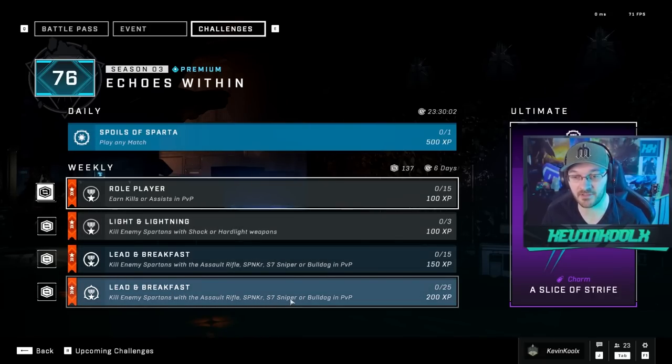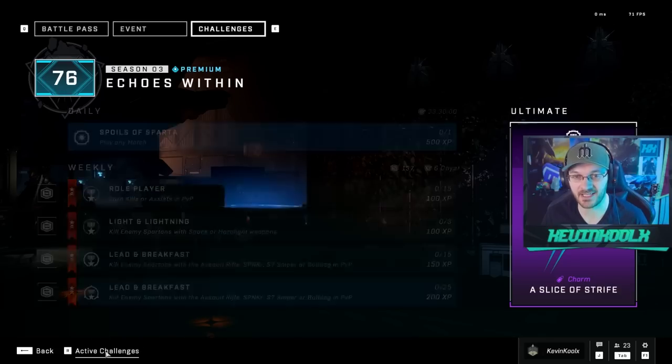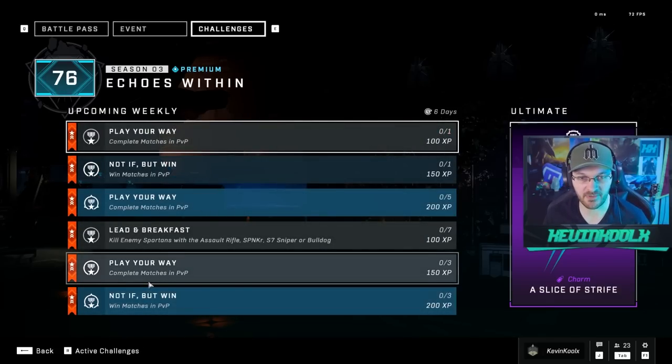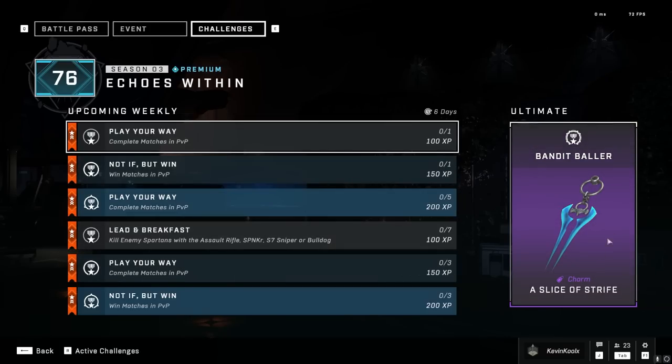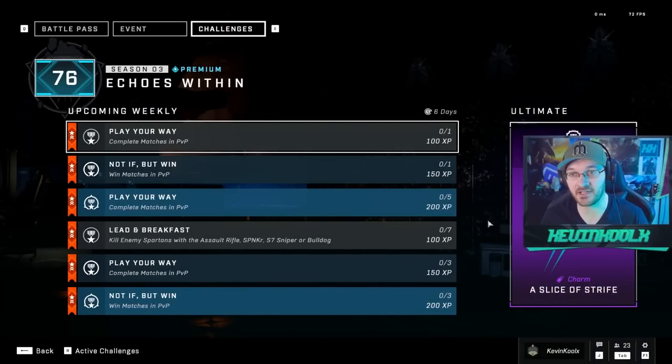Again, things like Assault Rifle, Spanker, Sniper Rifle, Bulldog kills — it just comes around to managing power weapons and things like that. None of these are really that specific. The weekly ultimate is the Bandit Baller weapon charm, which actually does look pretty sweet. I'm actually thinking about grinding out for this thing, it looks really cool. I did a little research and the weekly ultimate challenge is to kill enemy Spartans with a Bandit Rifle in PvP 10 times over.